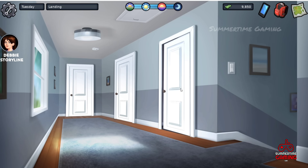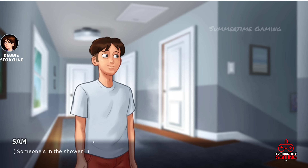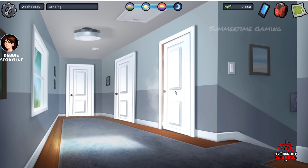Next day, check for Debbie in the shower. If she's not there, sleep and try again until she appears. Once someone is in the shower, Debbie is there — click on the door and go inside.